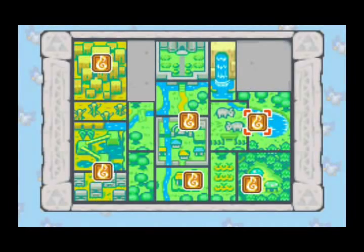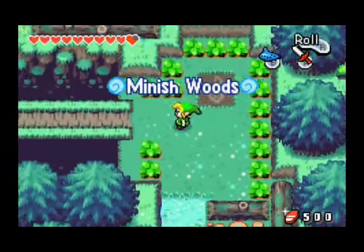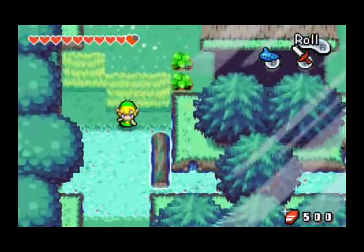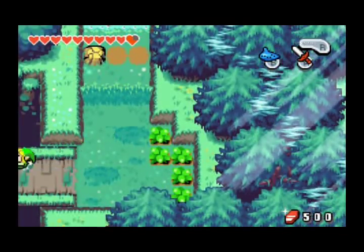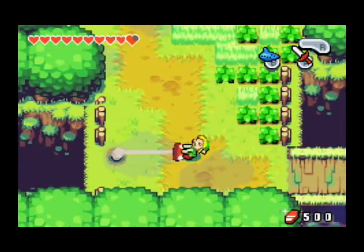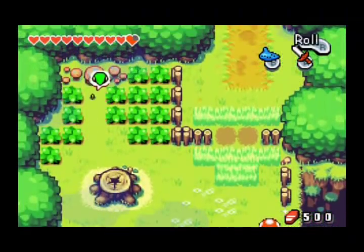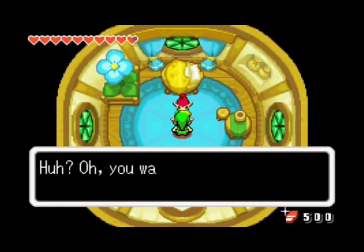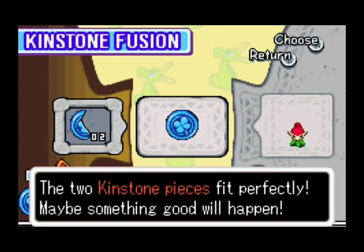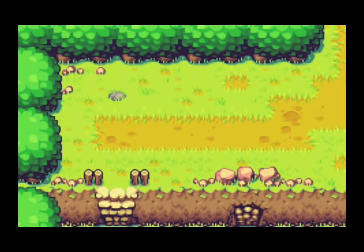Now I want to check this guy one more time because he's been around for far too long — the Minish that we met right after we finished the first dungeon who said he wanted to fuse Kinstones, but then when we went back, he refused. I'm pretty sure he's going to be up for it now. Oh, thank goodness — yes, I want to fuse Kinstones! What do you got for me, forest Minish? Another beanstalk? I like, I like.